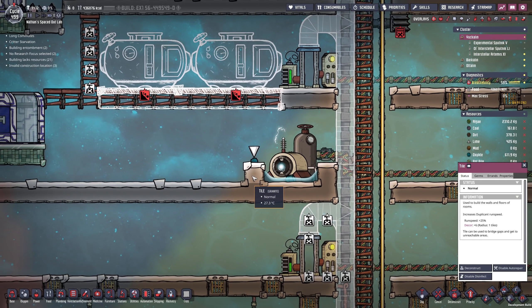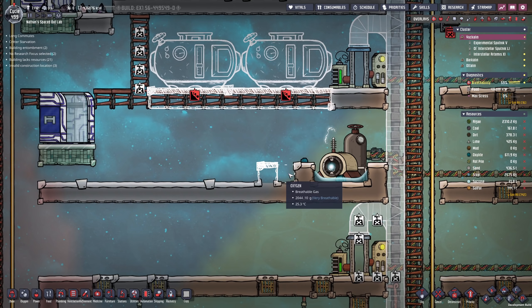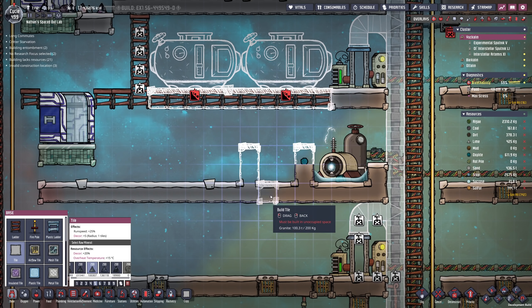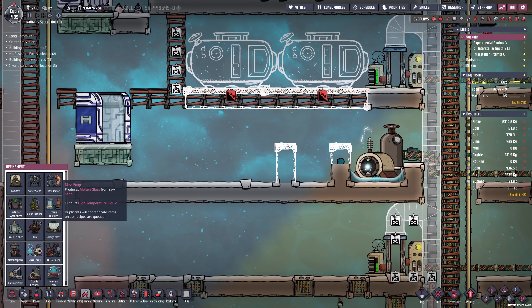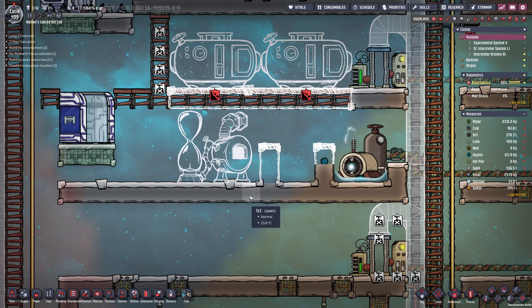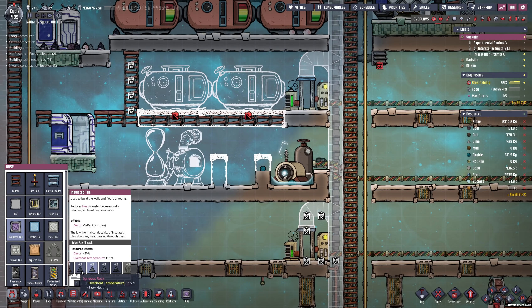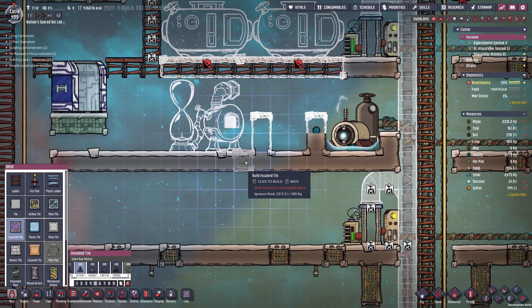In order to test the concept, we are going to set up the glass forge right here. I want a pool of water — let's make that pool of water a little bit bigger so we can make sure there's enough cooling potential for the molten glass. Looking at the glass forge, I probably want this to be made out of ceramic. What is absolutely essential — you cannot forget about this — is we need igneous rock or ceramic insulated tiles as the flooring.